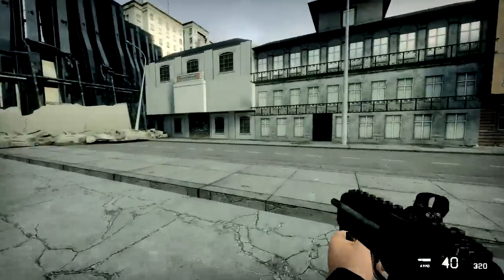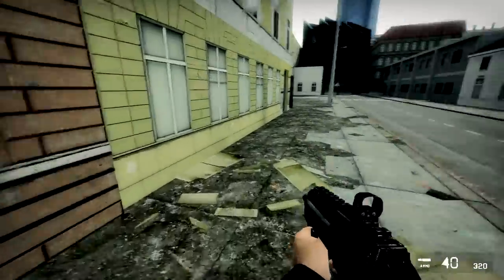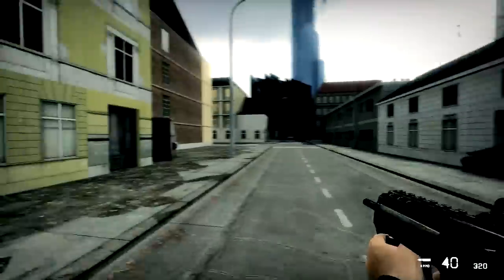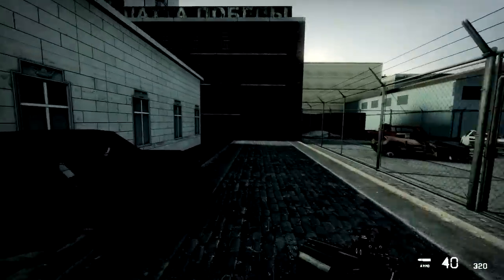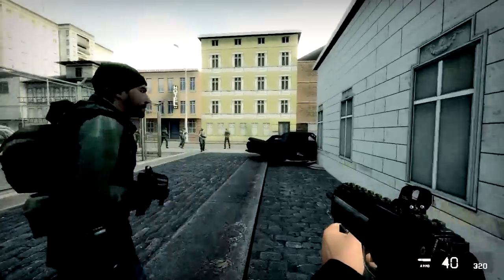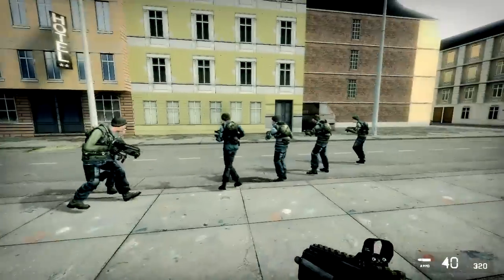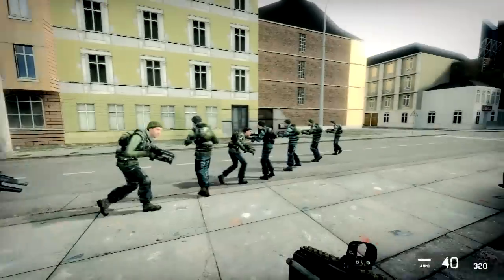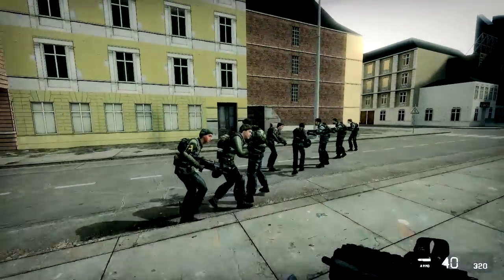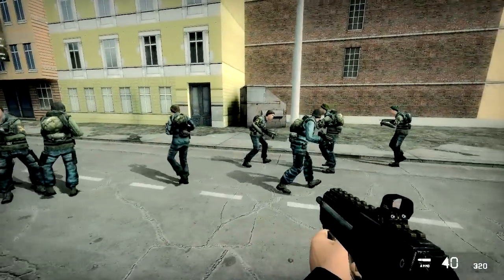It could have been done a lot better, I feel. This area feels a little strange as well — your guys are moving out but they generally take their sweet time. You end up with this funny parade down the street watching your guys. There are also a couple of nagging AI issues: they'll walk backwards or stop in the middle of a corridor that you can't get past. I've got some moonwalkers going on here as well — it's a bit bizarre.